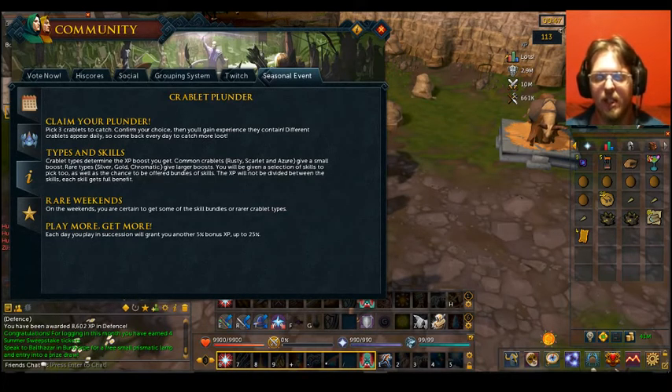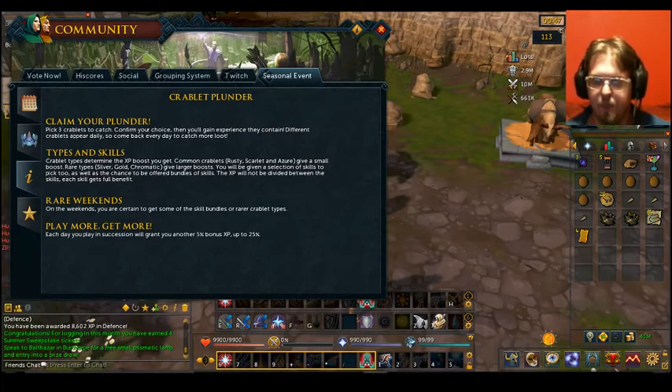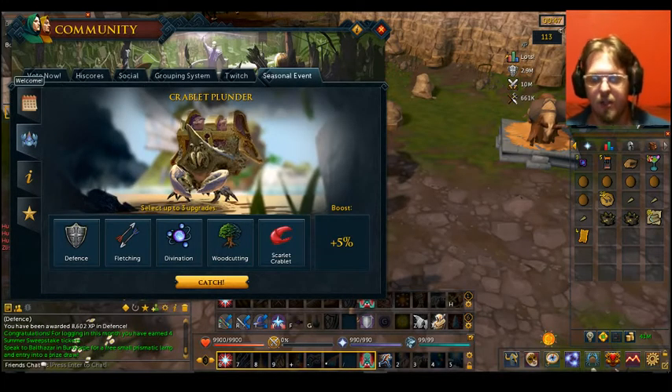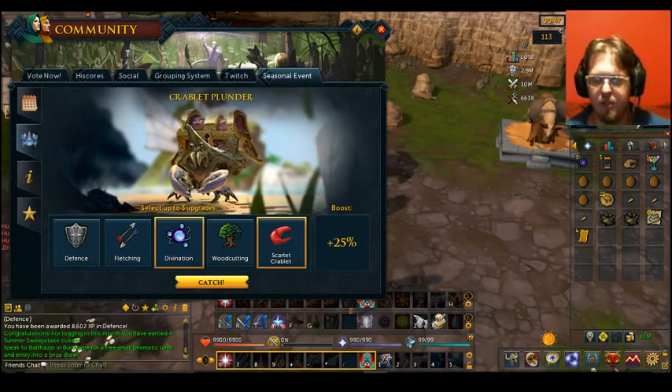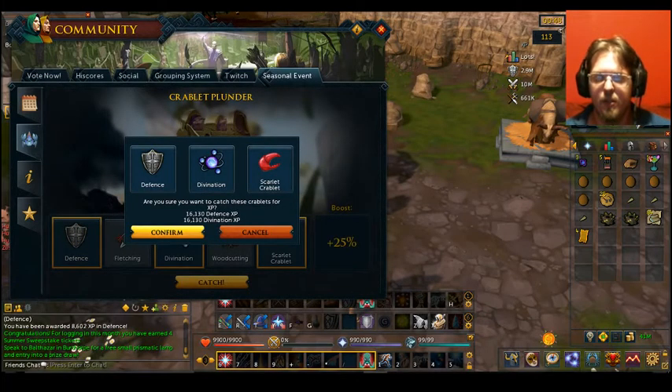You will be given a selection of skills to pick, as well as a chance to be offered bundles of the skill. The XP will not be divided between the skills — each skill gets full benefit. So for me, these are mine for today. I'll go for the Scarlet Crab, I will go for Divination, and let's go Defense, just because I like Defense. Those will be the three I pick.